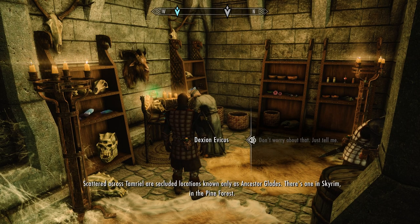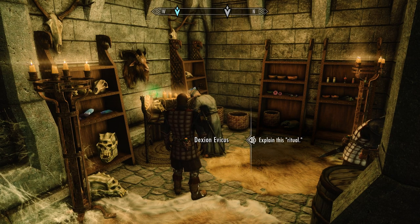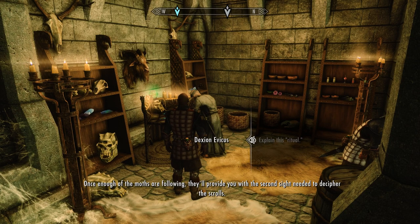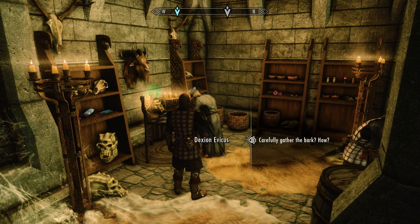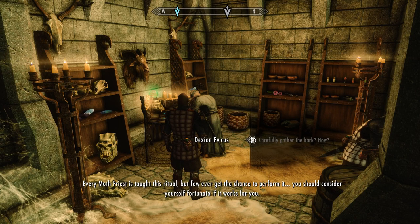Scattered across Tamriel are secluded locations known only as Ancestor Glades. There's one in Skyrim in the Pine Forest. Performing the ritual of the Ancestor Moth within the Glade should provide the answers you seek. It involves carefully removing the bark from a canticle tree, which will in turn attract Ancestor Moths to you. Once enough of the moths are following, they'll provide you with the second sight needed to decipher the scrolls. You must use a specific tool in the Ancestor Glade — an implement known as a Drawn Moth. Every moth priest is taught this ritual, but few ever get the chance to perform it.